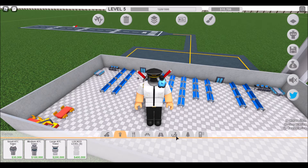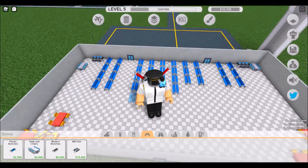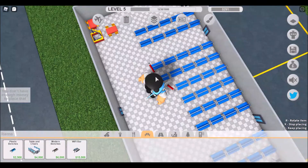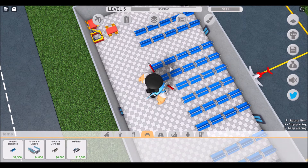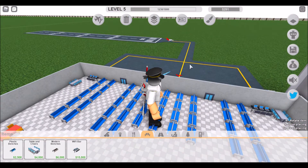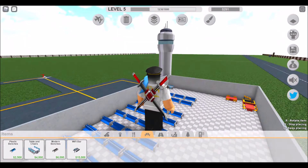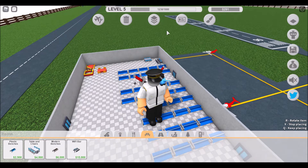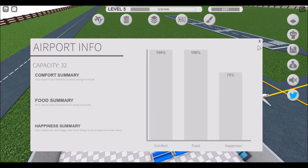Okay, just get a couple more seats — here we go, plastic benches. One, two — get a whole row. So yeah, we got those. That's pretty good. We got all these benches now. Let's see how many we have — 32 capacity. That's weird, but okay.